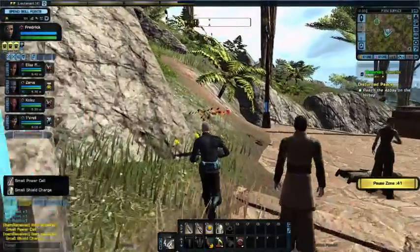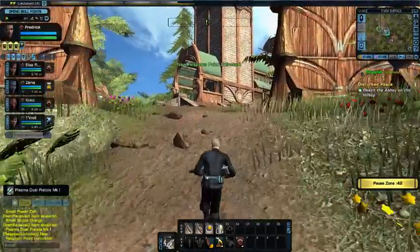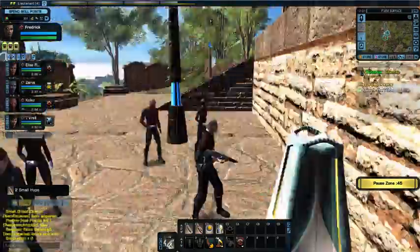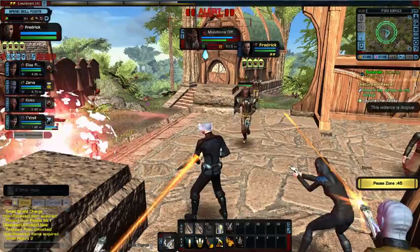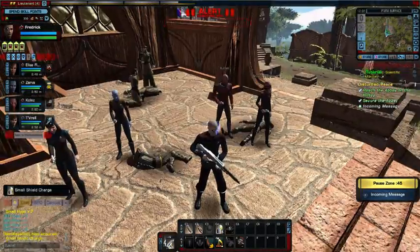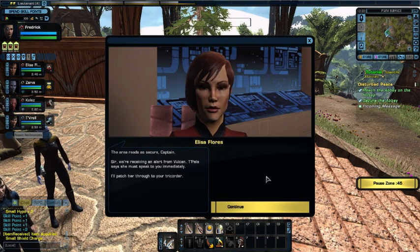Alright, I think we cleared off most of the patrols in the area. We're heading now to the monastery to seek the abbot — hopefully he's alright. There's an item crate here. We secured the abbey — that's good. We received an alert from Vulcan — Tapella says you must speak to her immediately. We're going to get patched through the tricorder. She says she has terrible news.